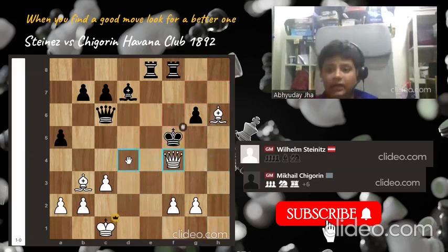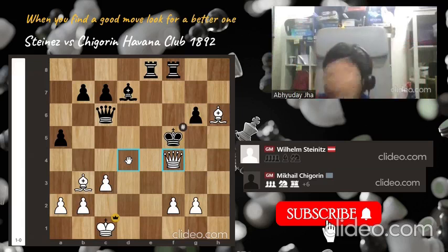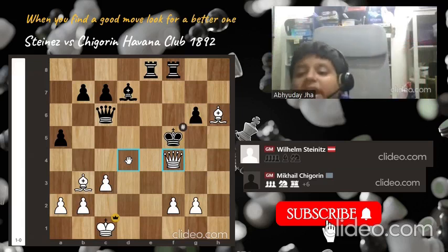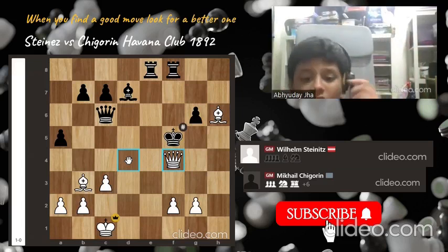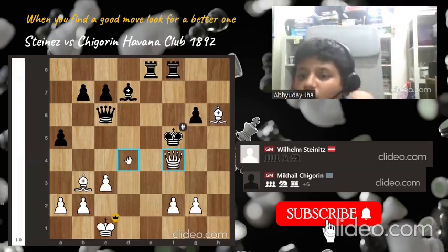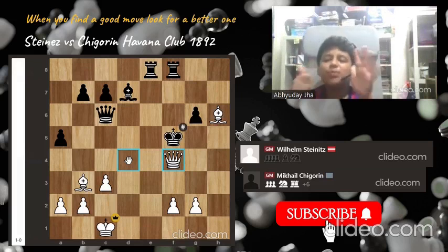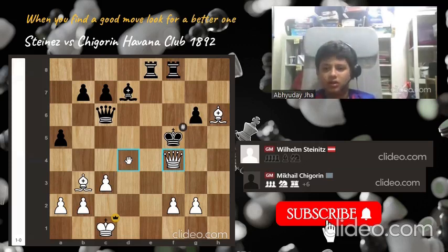Who is this guy? Making dogs scream in front of him — who is this bloodthirsty monster? And that's the game. Chigorin is up six points of material, but it's checkmate by William Steinitz. That's the game, folks.